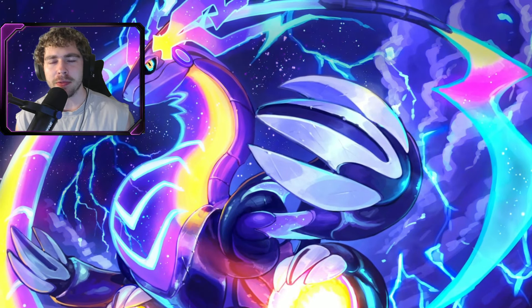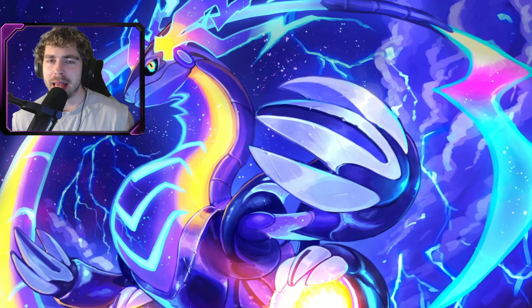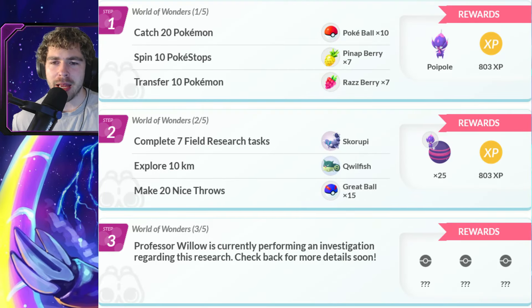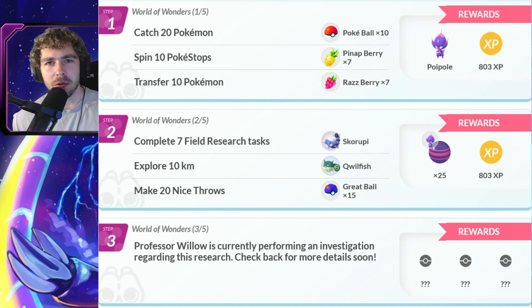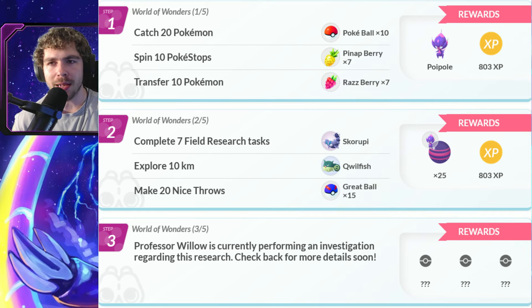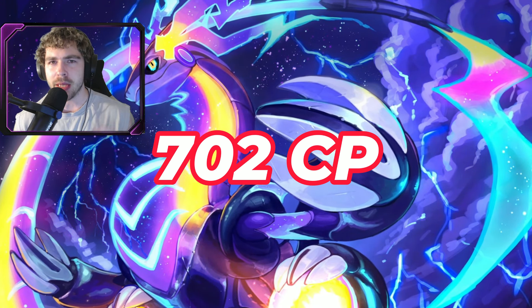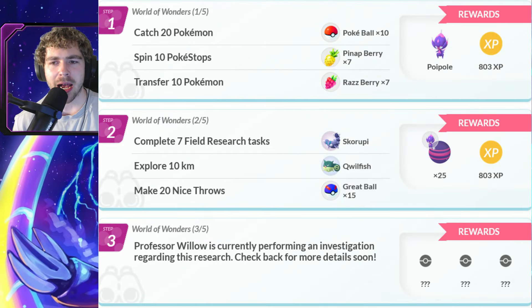What are the tasks for page one to catch that Poipole? It's pretty easy: catch 20 Pokemon, spin 10 Pokestops, transfer 10 Pokemon, and you get 10 Pokeballs, 7 Pinap Berries, and 7 Razz Berries. After that you can claim your encounter with Poipole. The Hundo CP value you're looking for on that Poipole is about 702 CP — that is the Hundo CP value for Poipole via research encounters.